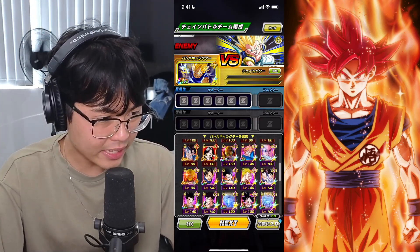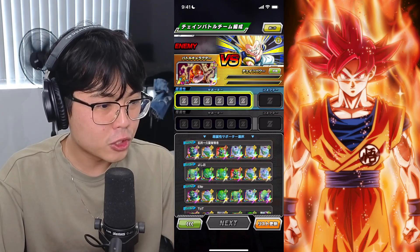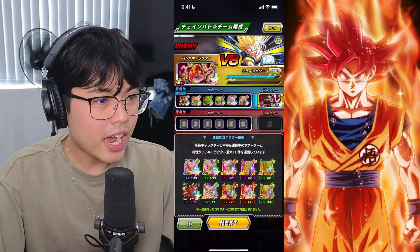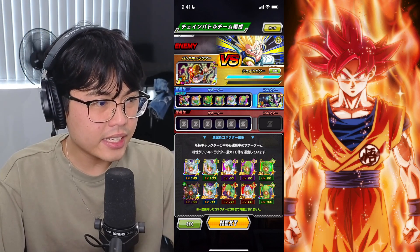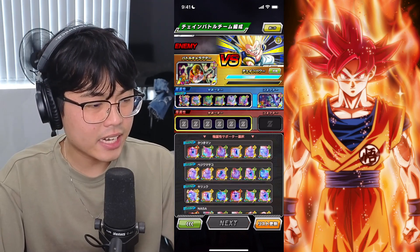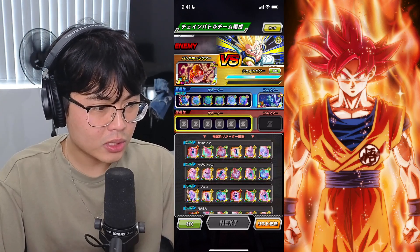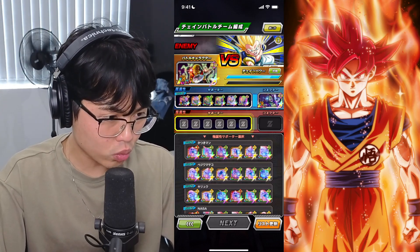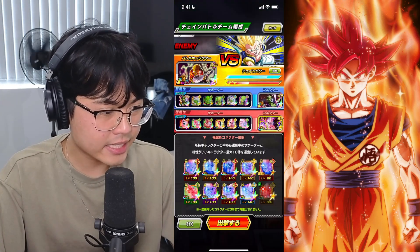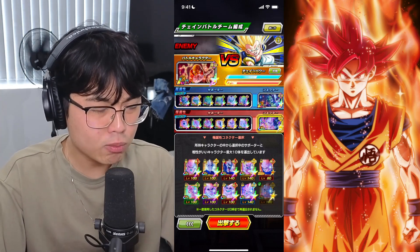I have no idea really what the optimal free-to-play way is, but we know that Piccolo's is the way to go. Barbity is an LR that's a red, so I'm thinking I'm going to put him as the attacker, and then our Super Boo is the most optimal way for the extreme side. I have this physical Super Boo which will be our connector for the extreme side. Hopefully something like this works the best.